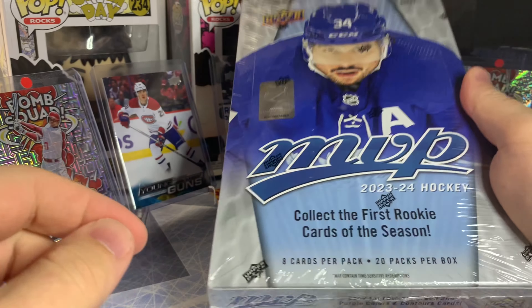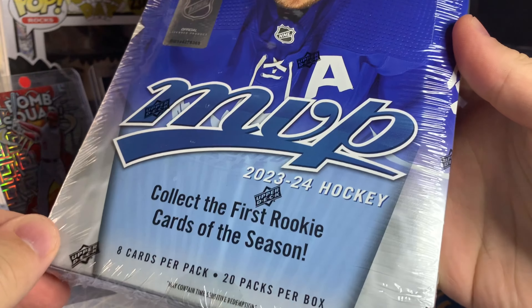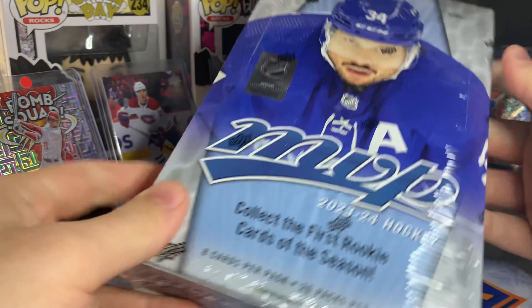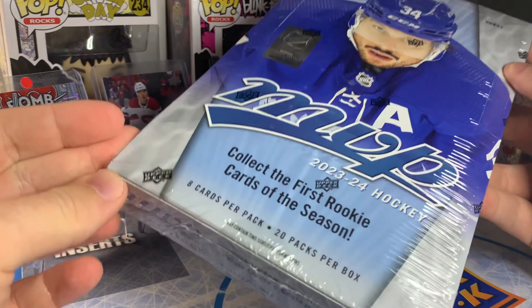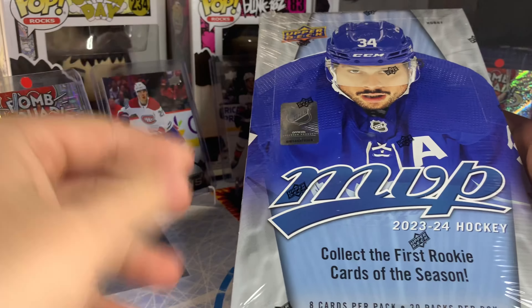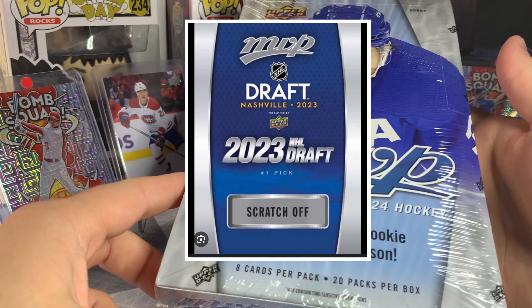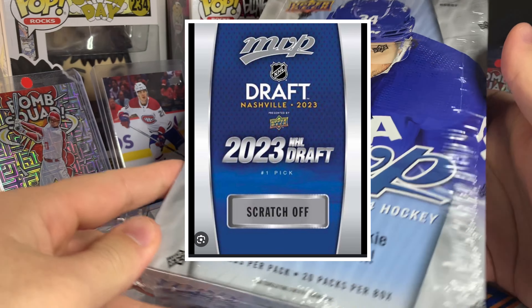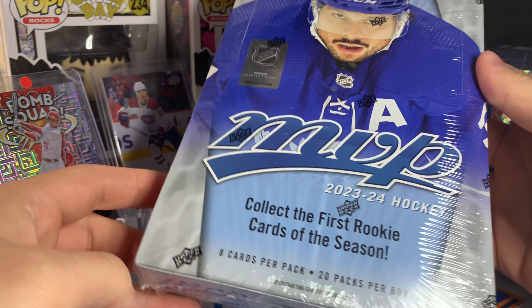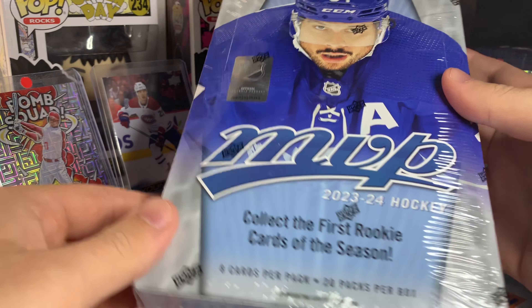What's going on ladies and gentlemen, hope you're excited because today we have our first 2023-2024 product — it is MVP, released today. The reason I picked up this hobby box is because it's our first product with Connor Bedard. Everyone's going to be chasing after that redemption card — that's technically his first NHL rookie card, redeemable in this product.